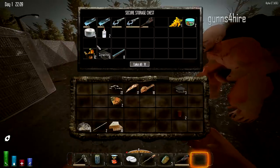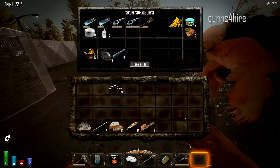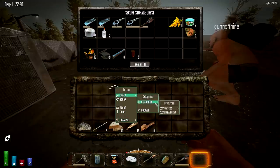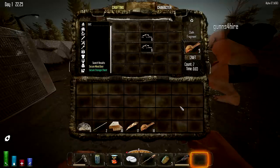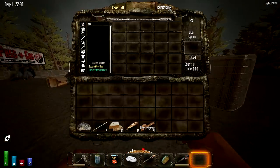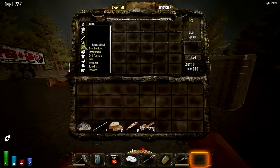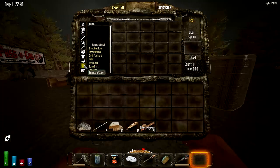Should I break the nails down? Yeah, break the nails down - keep duct tape, keep glue, don't break that stuff down. Nails break down to scrap iron. They've changed the crafting menu - you've got a button for scrap and repair, basics, building, resources, ammo and weapons, tools and traps, food, medicine, clothing, forging and molds, furniture and decor - that's my department - and miscellaneous.